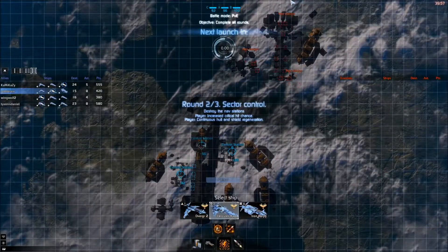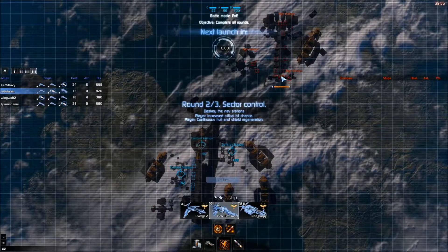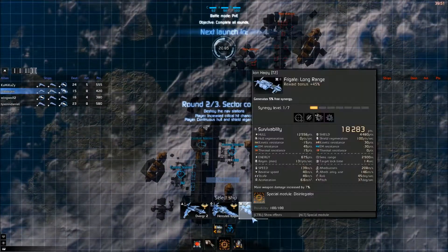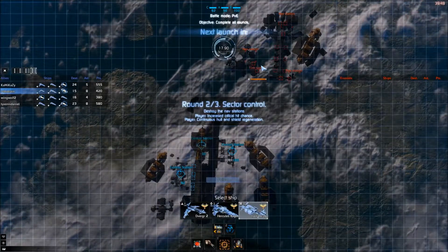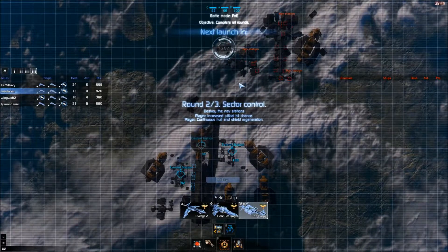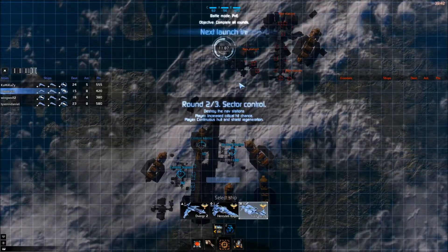The second part of this is to attack their base and take out their nav stations. I found that the sniper is better for this because it does a lot of damage to a single target. You kind of hang at the back and hopefully your allies protect you while you're doing this.